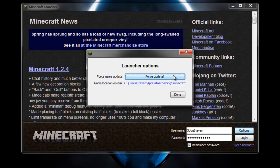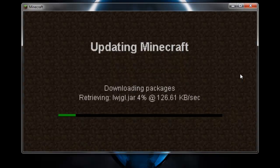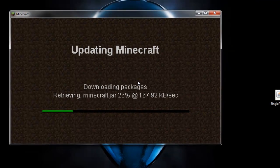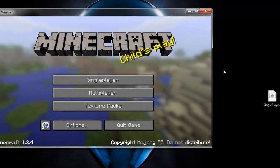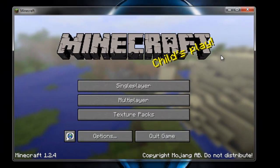Always back up your existing mods first — you're never sure if Single Player Commands is compatible with other mods. If it's not compatible you'll get a black screen. Force update to erase existing mods and download a fresh Minecraft jar. We're going to install using the automatic installer, so there's no need to manually open the dot-minecraft folder.